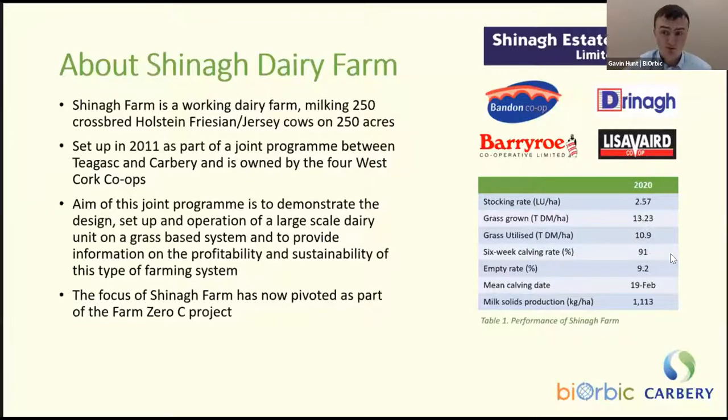Siannac is a well-managed profitable farm, as seen in figures from 2020. The stocking rate is just about a cow to the acre; grass grown in 2020 was about 13.23 tonnes of dry matter per hectare, utilising nearly 10.9 tonnes. The six-week calving rate was 91%, empty rate 9.2%, mean calving date 19 February, producing just over 1,100 kg of milk solids per hectare.